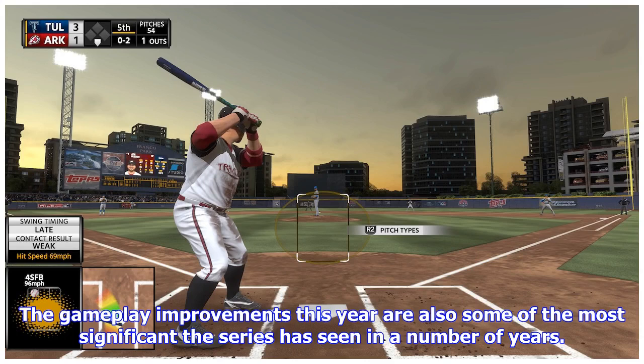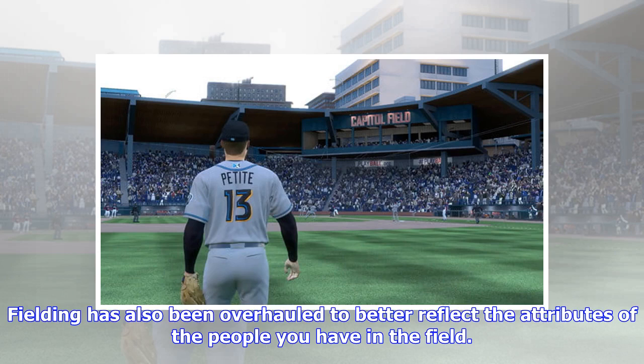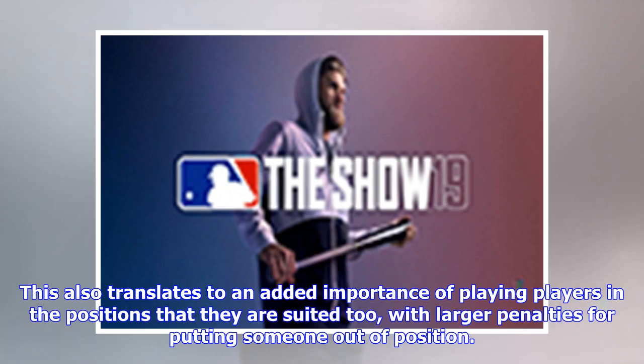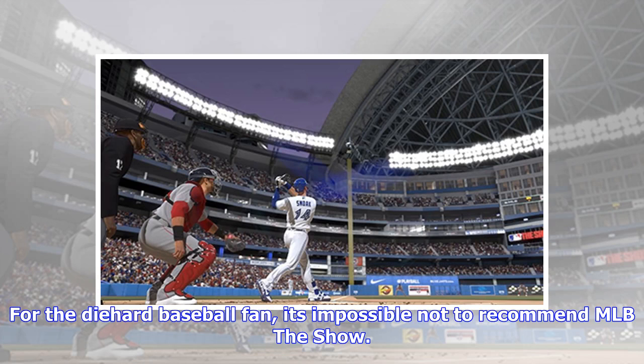The gameplay improvements this year are also some of the most significant the series has seen in a number of years. Many of the most iconic faces in Major League Baseball for years suffered from poor player models, which has finally been addressed. Fielding has also been overhauled to better reflect the attributes of the players you have in the field. Gone are the days of being able to make the same plays with a generic outfielder that you can make with top-tier players like Mike Trout. This also translates to an added importance of playing players in the positions they are suited to, with larger penalties for putting someone out of position. For long-time players, there will be some learning curve and some frustrating errors, but it is worth it for the sake of making the top fielders stand out for their natural talent.